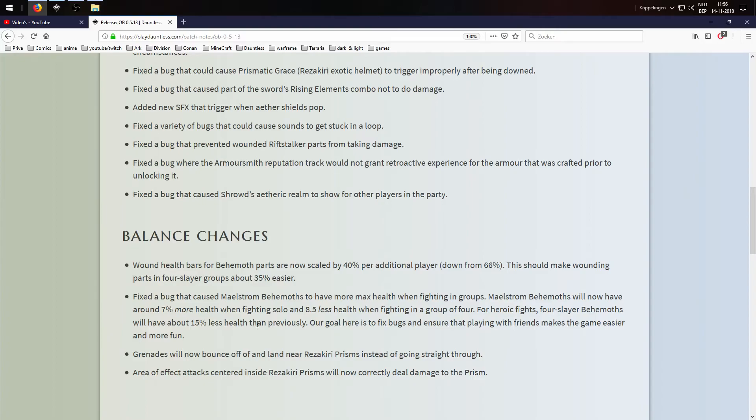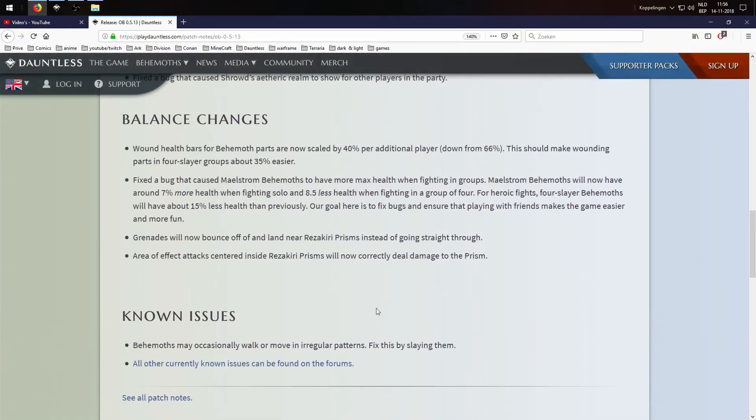Grenades will now bounce off and land near Resikiri's prism instead of going straight through them. Area of effect attacks centered inside a Resikiri prism will now correctly deal damage to the prism. Both pretty good changes.